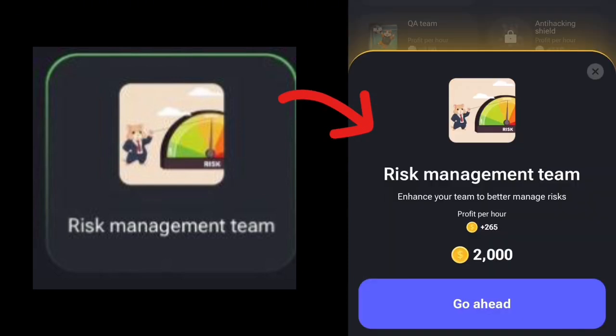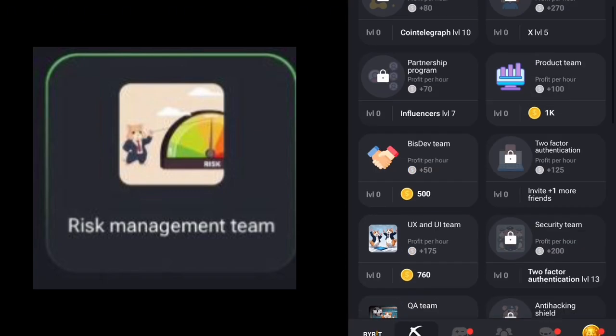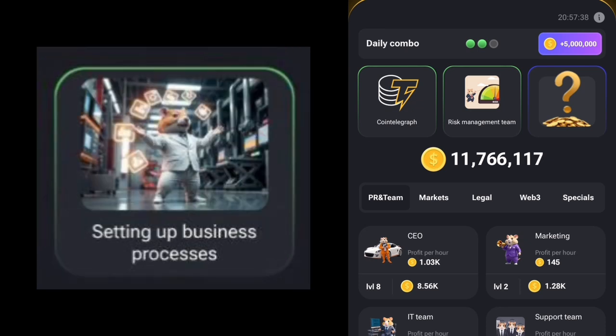We've successfully gotten the Risk Management Team as our second card. So we have Coin Telegraph as card one and Risk Management Team as card two. The third and final card we need is called Setting Up Business Processes.